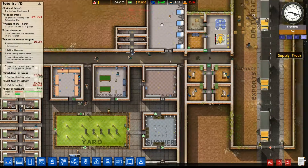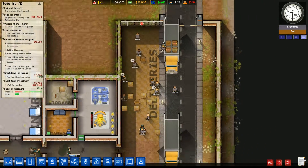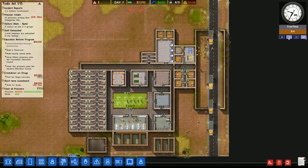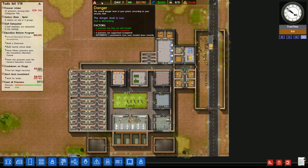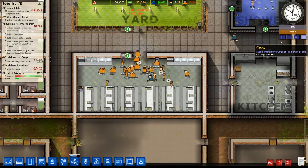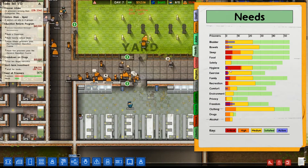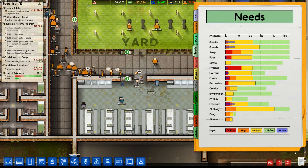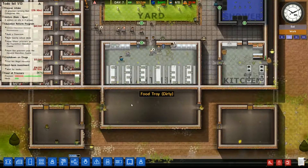Is the game moving smoother? Feels like it might be a bit smoother. We've got a whole load of new prisoners — probably should check their bios but I did forget. Let me check the needs. Hygiene, sleepers — all sorts, but it should be fine.